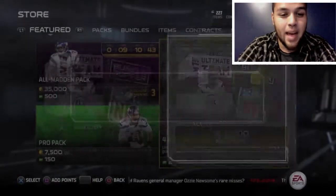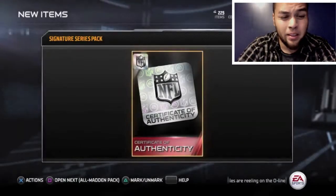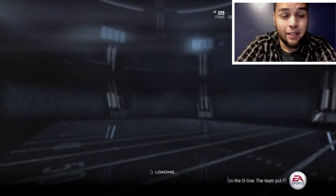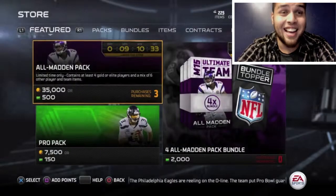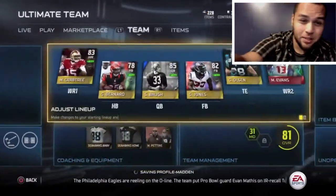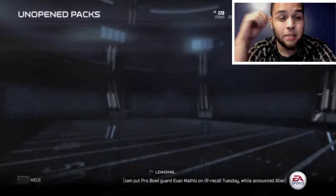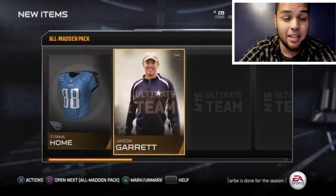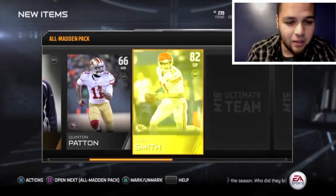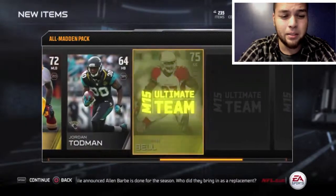Hey guys, what's up. This is going to be an All Madden pack bundle opening. We get that first pack with a little topper certificate thing. Here we go getting into these four packs — I was telling my followers I was going to get an elite, and that didn't work out. We get Smith, and that's the only good card we get in this bundle. I don't recommend buying this bundle, guys.